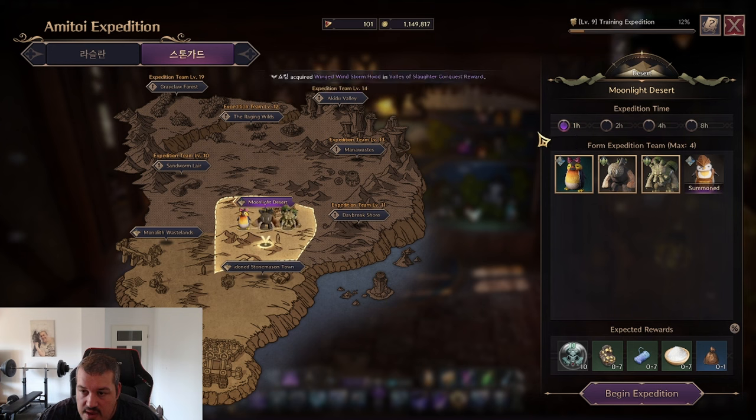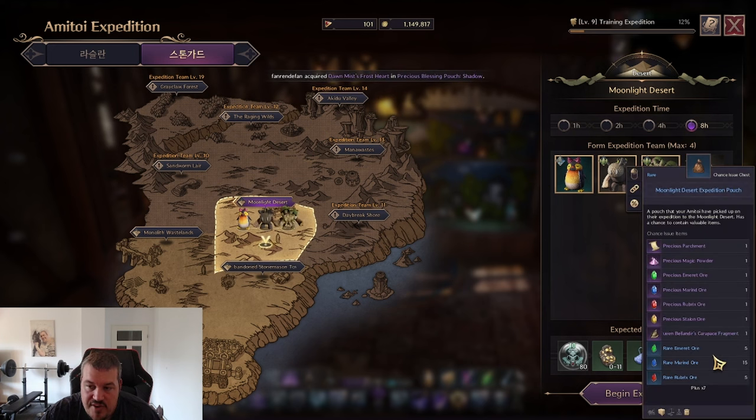You can choose the expedition duration in hours — the value of what you get is more or less the same regardless of which duration you pick. But I would always make sure you use it efficiently so you can refresh it. For example, if it's two hours before you go to sleep, don't set it to eight hours — do a two-hour run, then set it to eight hours right before bed so in the morning you can do it again. Try to get as much efficiency out of this as possible, because once you hit level 20 you can farm upgrade materials really reliably. And the crazy part is this is also an option to farm an Arc boss weapon — you can get Queen Ballandir's Carpeze Fragments from those runs. I highly recommend keeping those runs up non-stop without any cooldown.